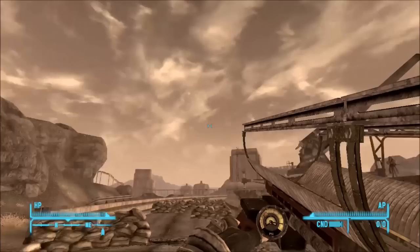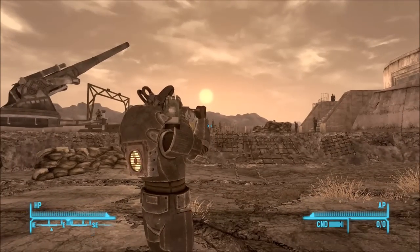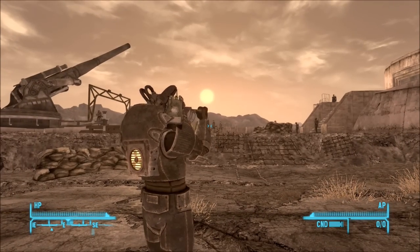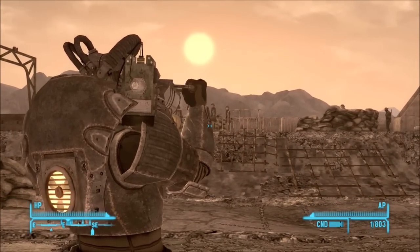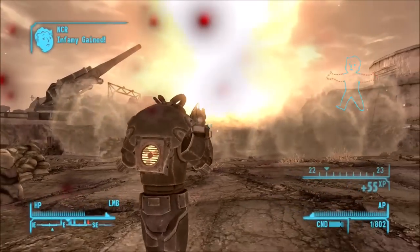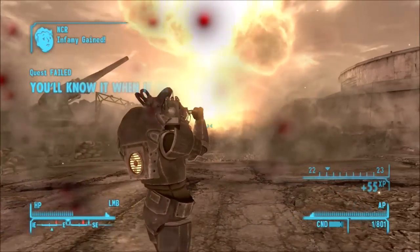In this case we'll use the Fat Man, which is empty right now as you can see. All you have to do is use your D-pad and activate the ammo that you just equipped to your favorites, and now as you can see we suddenly have a lot of ammo for our Fat Man.